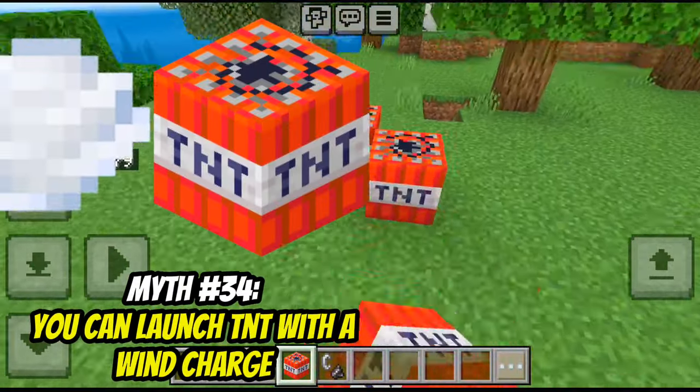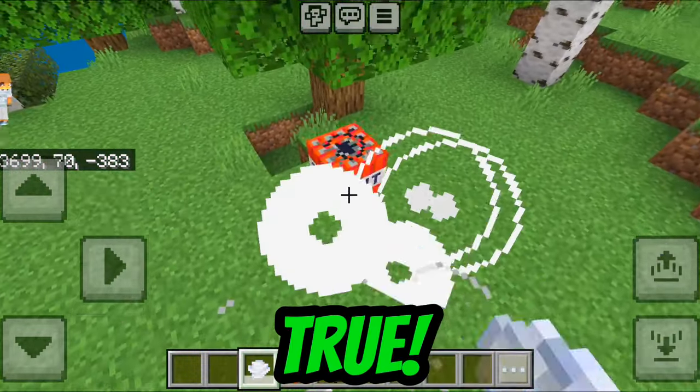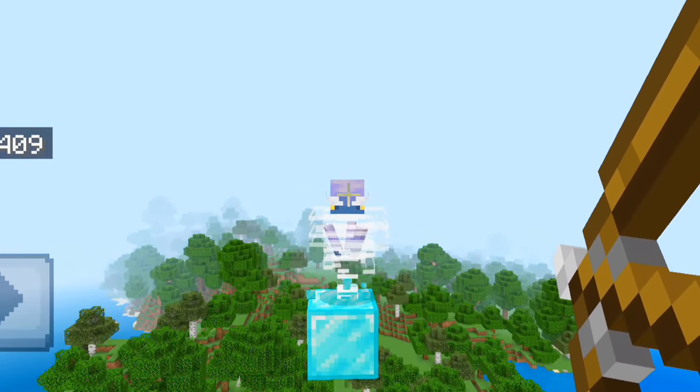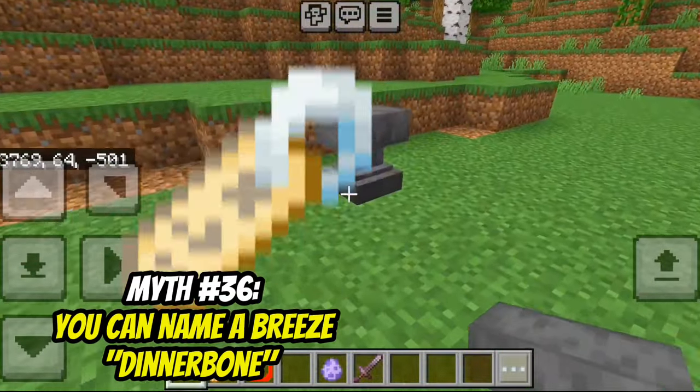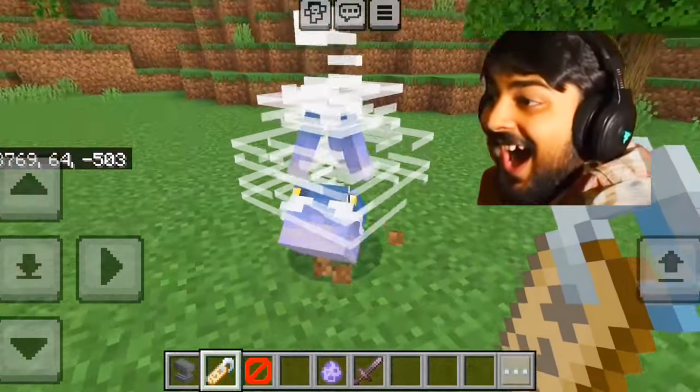You can launch TNT with a wind charge. Yeah, I guess it kinda works. The breeze is immune to projectiles. That's true — even with snowballs. You can name a breeze 'Dinnerbone'. It's true — he looks so goofy.